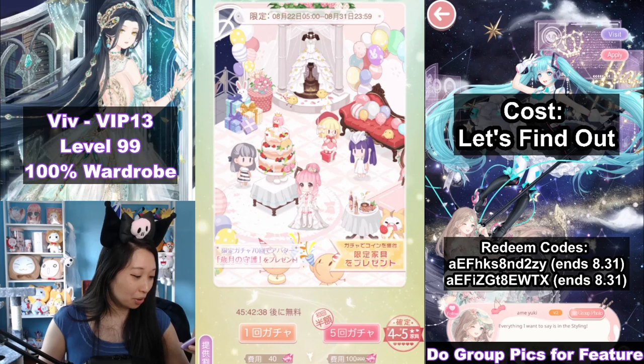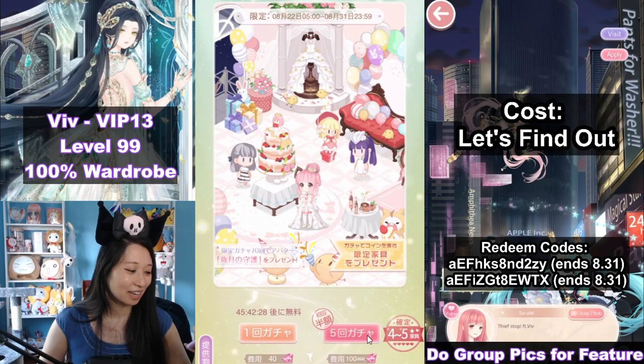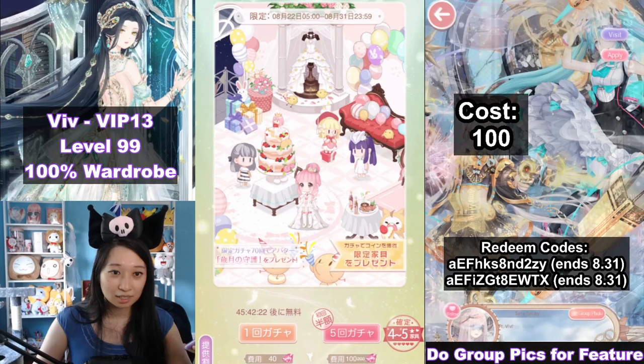First pull. I am going to do this multi-pull because you get a guaranteed 4-star to 5-star, which is what I want. I don't want to do the individual pull because I don't trust it. So the first pull is going to be 100 diamonds, and I am going to keep track of this on the right of my screen.